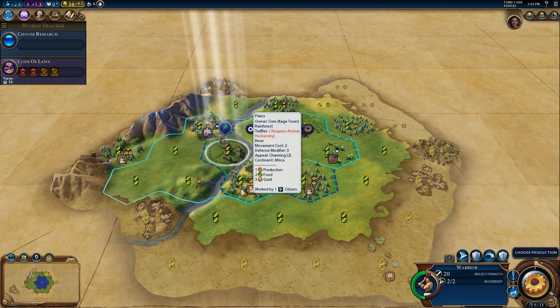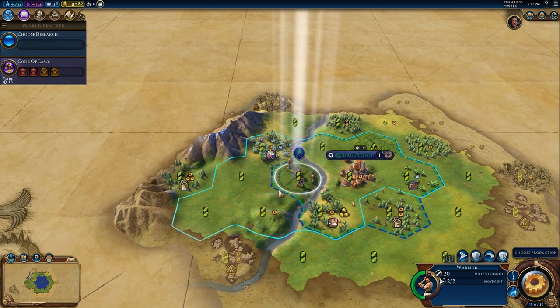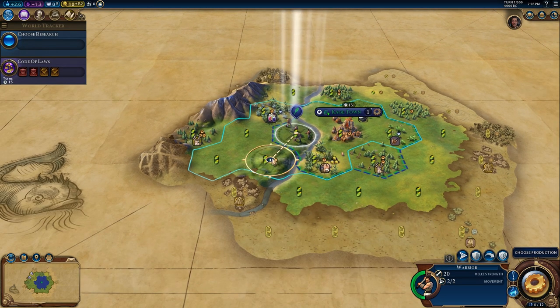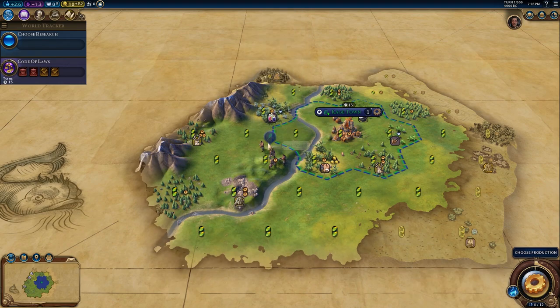We've got some mountains here — that could be a possible spot for a science building, the campus. I'm going to scout this way for some view. We want to be scouting as much as we can early, and the reason is because of two of the new systems in this DLC.